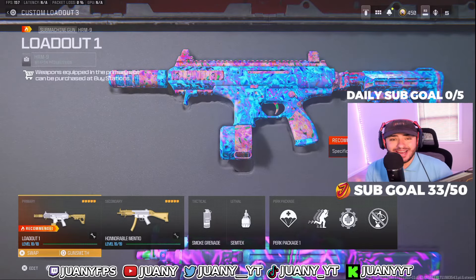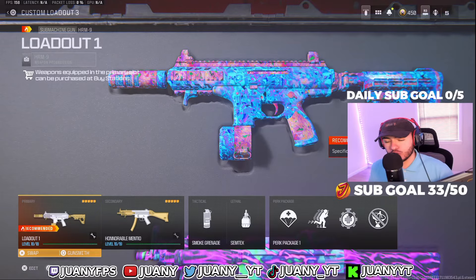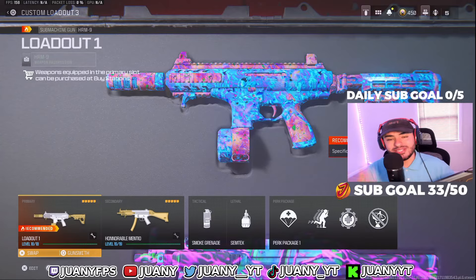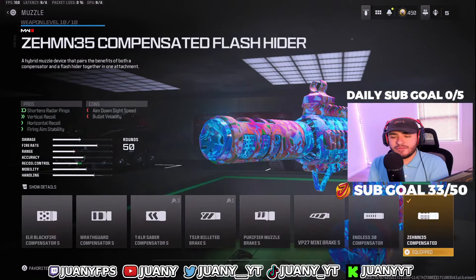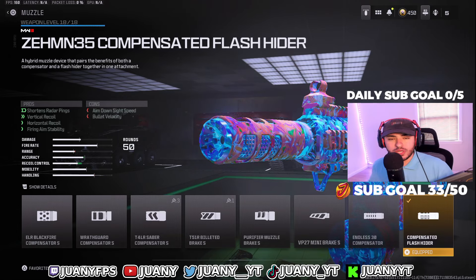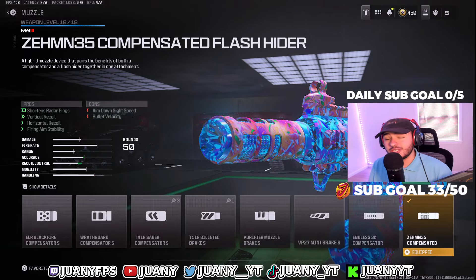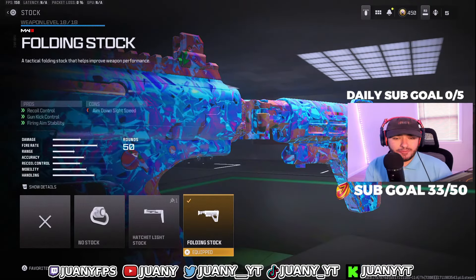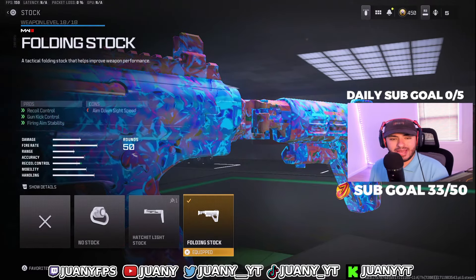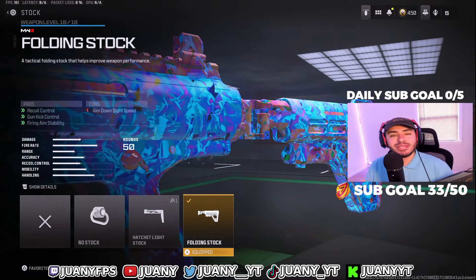On to loadout number 1 — it is no surprise. The HRM9 build is still beating up Warzone 3 right now, and it's still probably my favorite SMG and the best one even after the recent nerf. Starting with the first attachment, we got the Zen 35 Compensated Flash Hider — really good for controlling vertical and horizontal recoil, but also keeping you off the radar with the suppressor. For the next attachment, we got the folding stock, which is really good for recoil control, gun kick control, and firing and aiming stability. This weapon doesn't have a lot of recoil in general, but having this on helps out a lot.